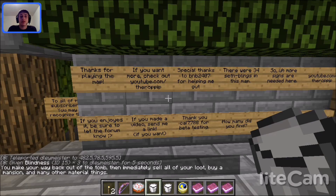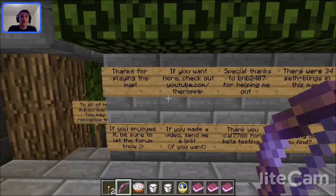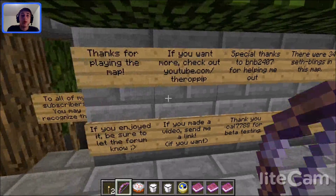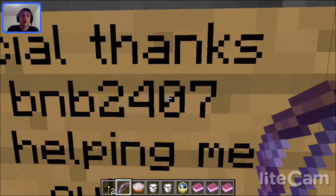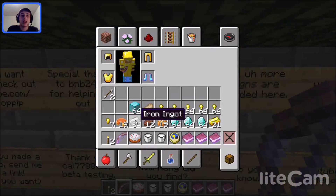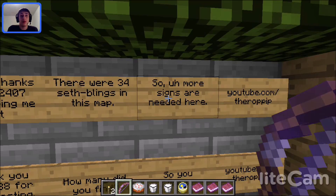You make your way back out of the tomb and immediately use all your loot to buy a mansion and other material things — of course I do. Thanks for playing the map. If you want more, check out YouTube. Links to bnb2407 for helping out. There were 34 secret findings — I found 7 of them. I told you I was not going through all of this.